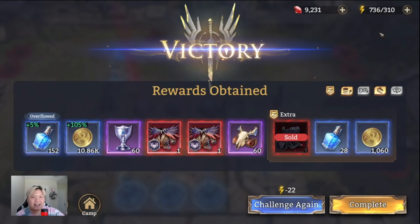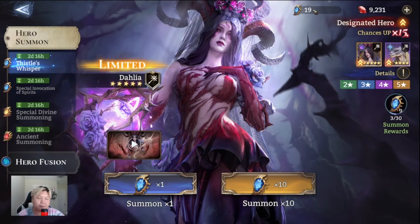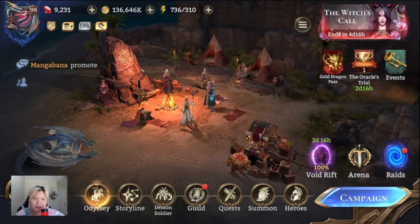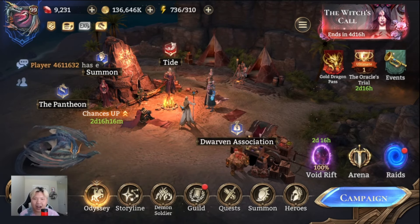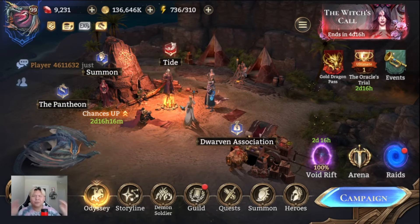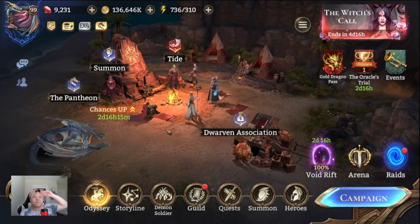Dahlia impressed me — this is a beast of a team. I think Dahlia was worth my summons. I'm saving the rest of my gems for Anora, which I'm super hyped about — still have 9K gems and about 19 summoning crystals. Dahlia was a beast and I don't regret pulling for her. Let me know in the comments if you pulled Dahlia and how you feel about her. Please leave a like and subscribe, comment your thoughts on the game. I've been uploading Watchers of Realms content daily — until next time, let's all strive to become better every single day. Peace!